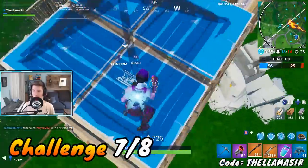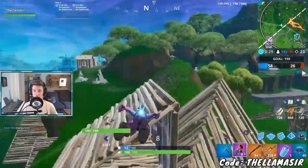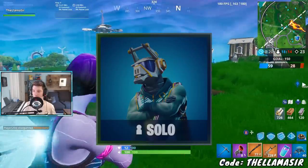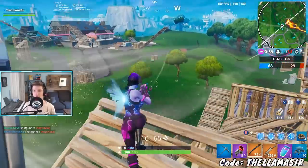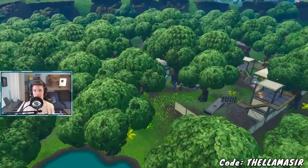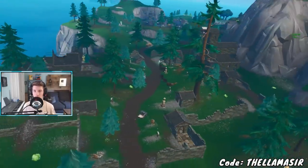You also have Eliminate Opponents in Haunted Hills or Dusty Divot — pretty straightforward. I'd actually recommend Solo over Team Rumble for this one, because in Team Rumble it's tough to find opponents at a specific location, whereas in Solo you'll find plenty. For the location, I'd go to Dusty Divot since it's in the center of the map — super easy to find people there. If you prefer a quieter spot, go to Haunted Hills instead.